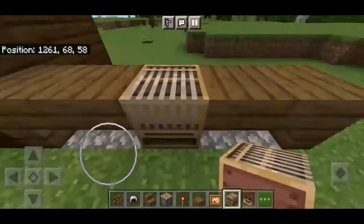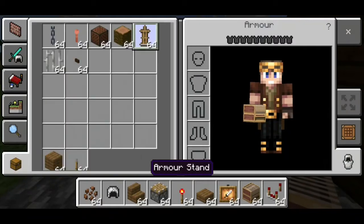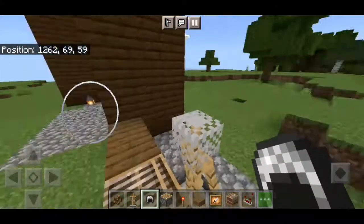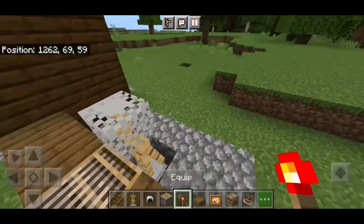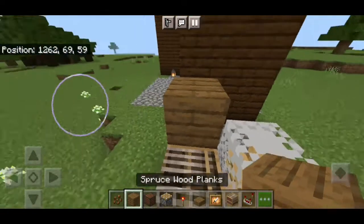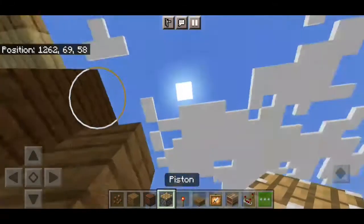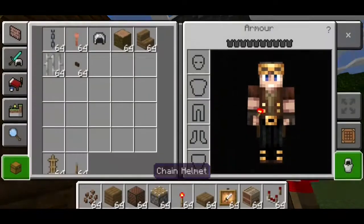So here you have the base. What you're going to want to do is place an armor stand here and give it a nice little helmet. Then you're going to push that armor stand into this block, and you'll need to be very careful. Just build up, then place a piston upside down here, a note block here, and then activate the piston.